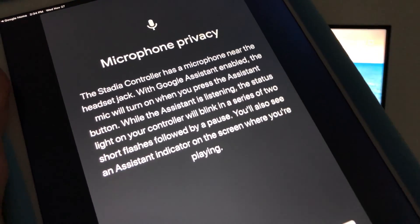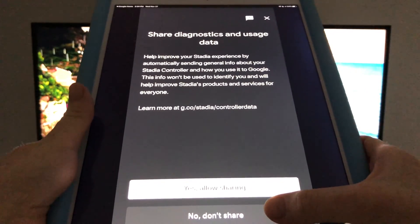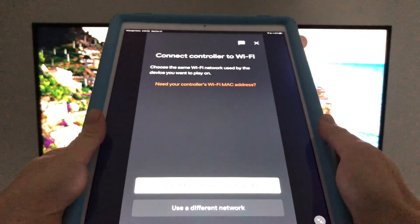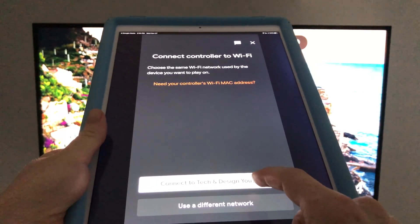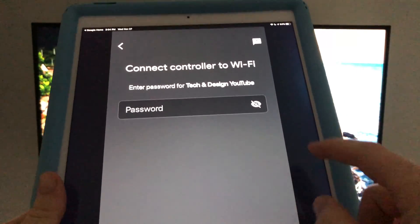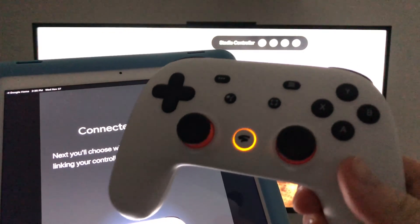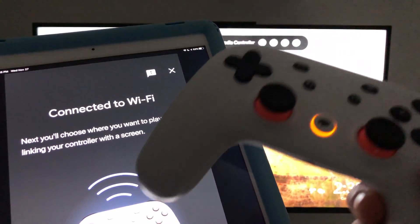Confirm the microphone privacy setting — you can choose Yes or No — and then continue. You'll be asked to choose your Wi-Fi network — most of you will just pick your main network. Enter your Wi-Fi password and hit Connect. It will say 'Connecting to Wi-Fi.' On the controller you'll see colors cycling — that's exactly what it's supposed to do.